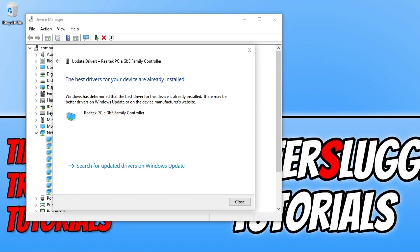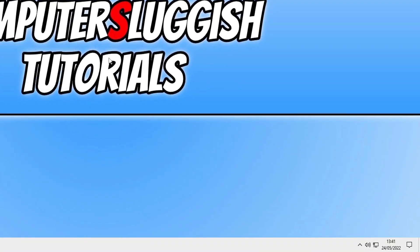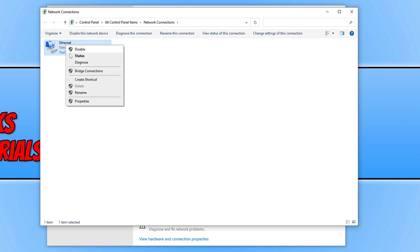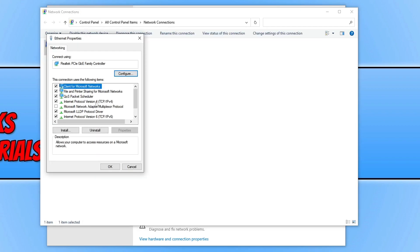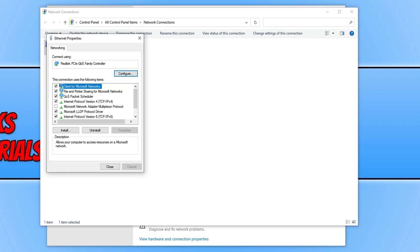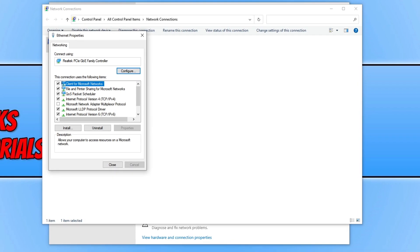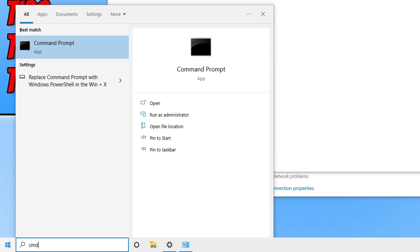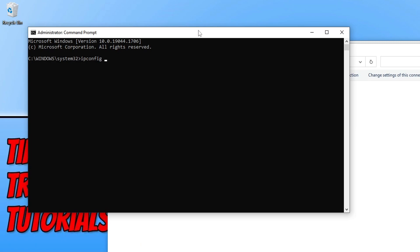If restarting your router hasn't helped, close everything down, right-click your network adapter, go to 'Open Network and Internet Settings,' select 'Change Adapter Options,' right-click your network adapter, and go to Properties. Select 'Internet Protocol Version 4' and go to Properties. Choose 'Use the following DNS server addresses' and type 1.1.1.1 as the preferred DNS server, then press OK. This sets you up with the Cloudflare DNS, which can improve internet speed and hopefully fix those connection issues. Then open the Start menu, type 'cmd,' and run it as administrator. Type 'ipconfig /flushdns' and press Enter. Once done, restart your computer and give the game another try.